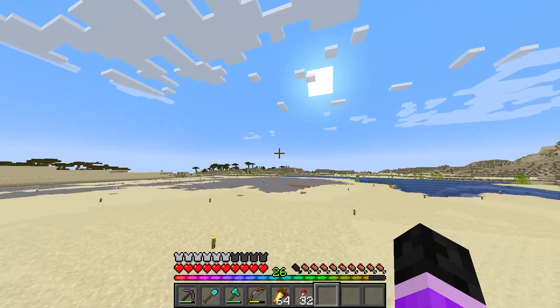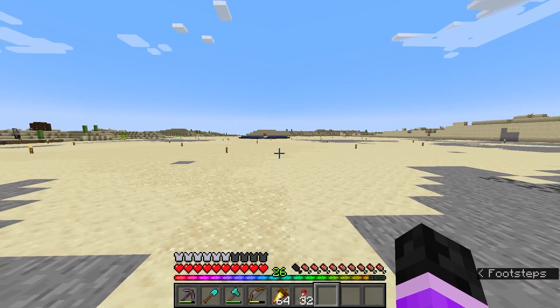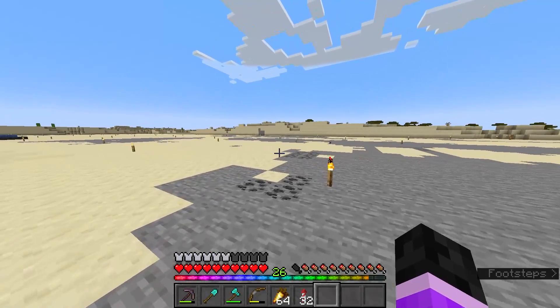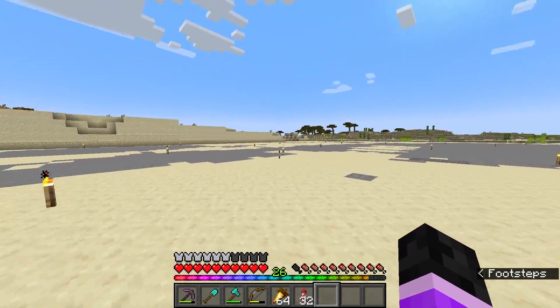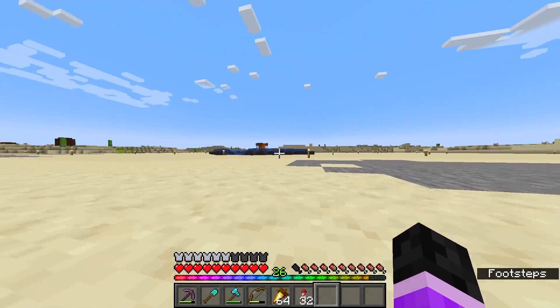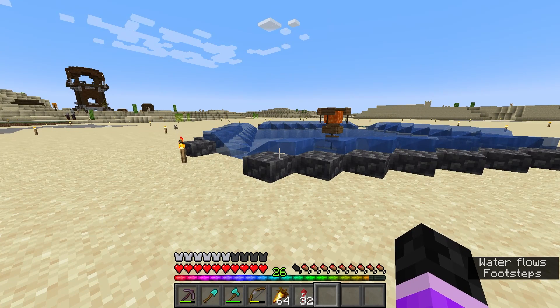This used to be a very mountainy, hilly desert, and I cleared it out — I spent a long time clearing this out. I got a lot of materials to build this, and this is a raid farm, so that's why we're by the pillager outpost over here. This farm is a good design; it's by Mysticat, and nothing against them for this design.